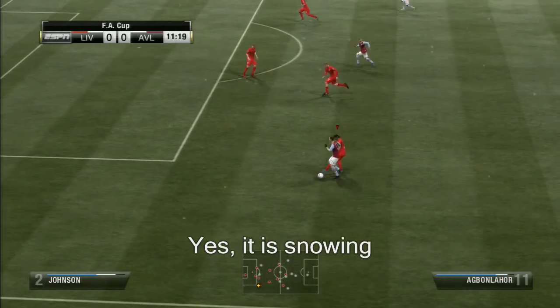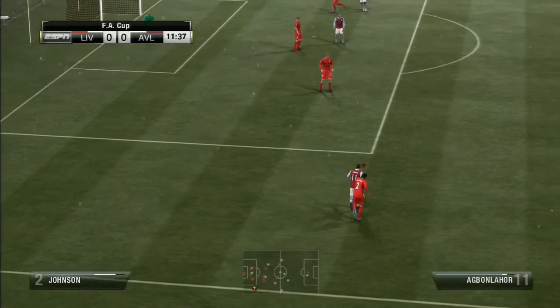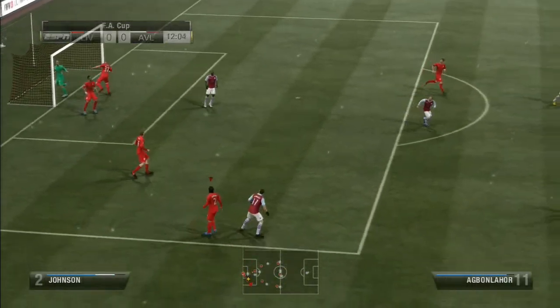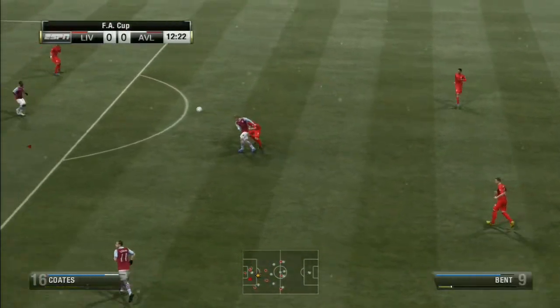Agbon Lahore, and there's a player backing him up in the middle. Catch him if you can — there was no chance. Only one winner in that race. That's a fantastic clearance. He rose to the occasion and saved the day.